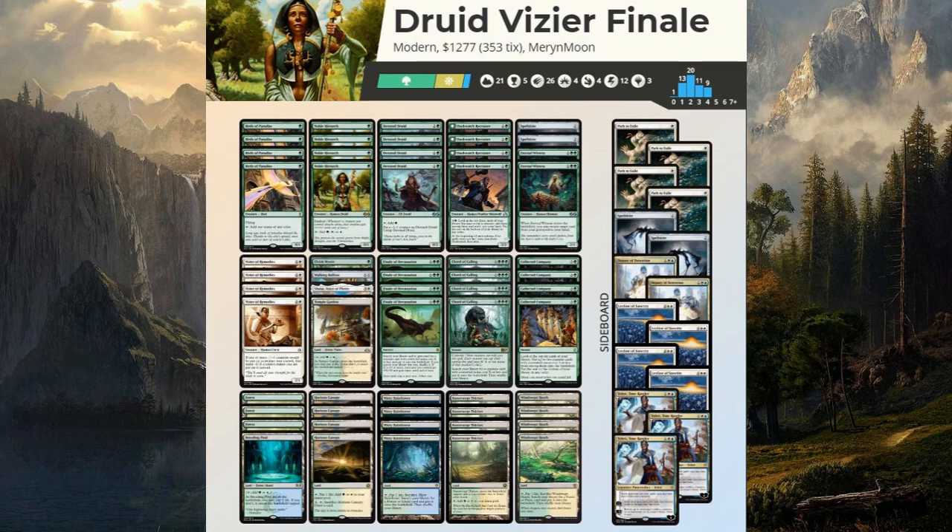On to the sideboard: we're playing a set of Path to Exile as removal, just in case our opponent is very aggressive or has things like Platinum Emperion or Platinum Angel we need to deal with. We have a couple more copies of Spellskite for interactive decks, and a couple copies of Deputy of Detention for problematic permanents. We have three copies of Teferi, Time Raveler - a super spicy one. We're splashing blue for these two sideboard cards. Teferi makes our opponent only able to cast spells at sorcery speed, shutting down counterspells so we can resolve our stuff. And a playset of Leyline of Sanctity to give ourselves hexproof so our combo doesn't get ripped apart by Thoughtseize and Inquisition.